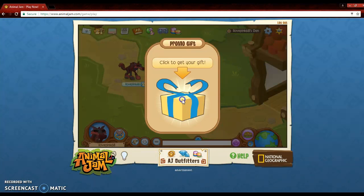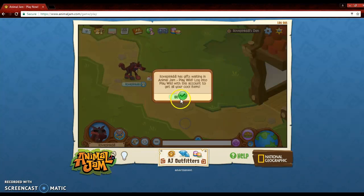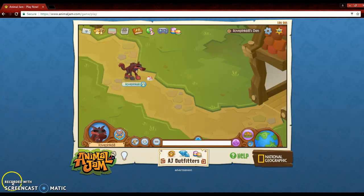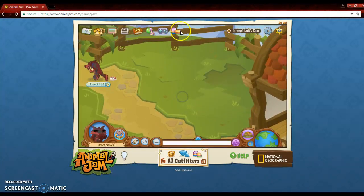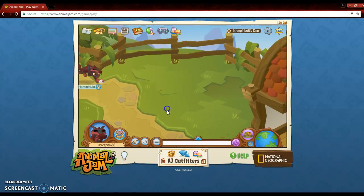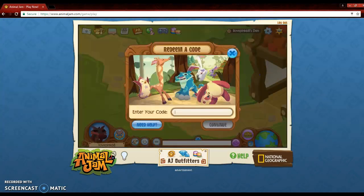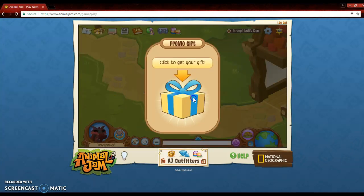The next one gives you 750 gems and a Play Wild prize. And the next one is Wise Owl, which gives you 750 gems. So far I have 8,053 gems. Next one is Playful Panda, which gives you 700 gems.